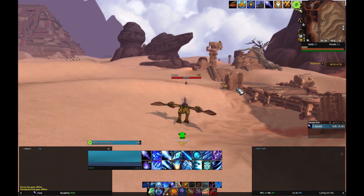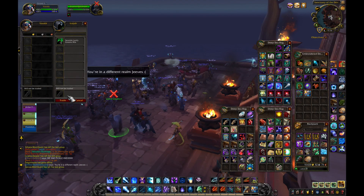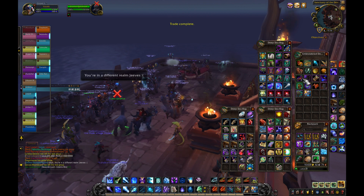When you do find it, it's going to be a friendly NPC. It's not going to have a quest indicator above its head. Just feed it — go up to it, right-click it, feed it. You're going to get the mount.